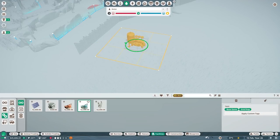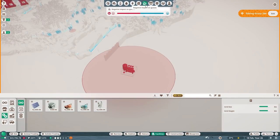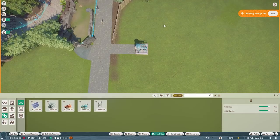Let's go to facilities and utilities and get a water treatment facility right over here, nice and close. We'll put it right on the end of this fence. Hopefully the negative impact isn't too bad — okay, we'll have to decorate that as well.